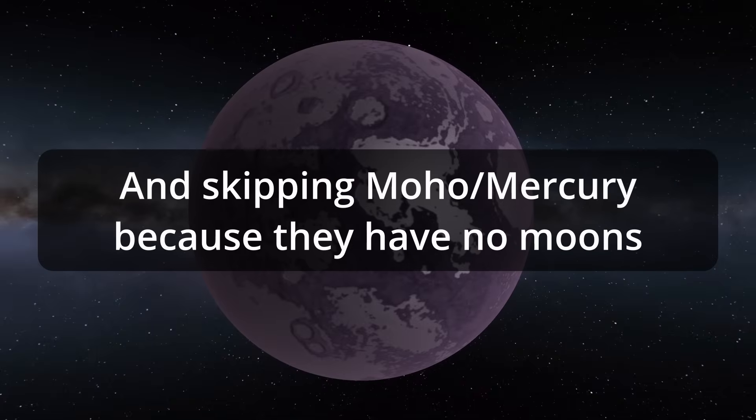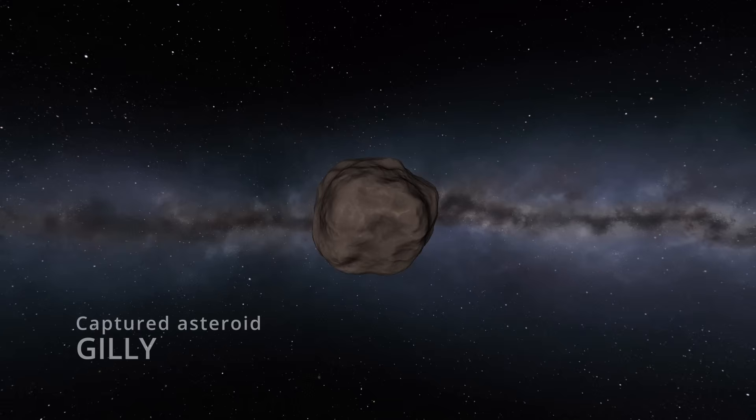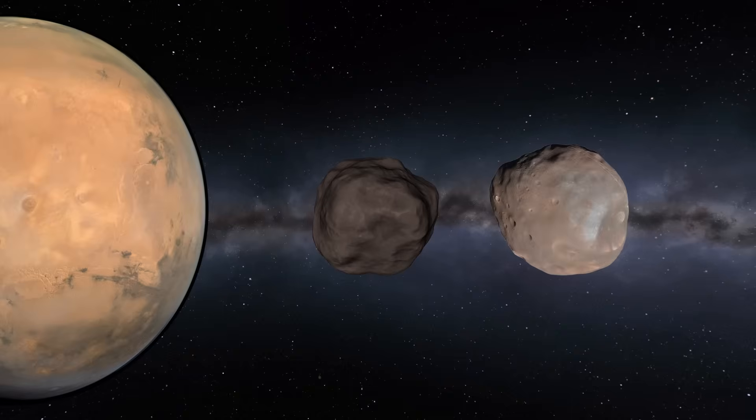Starting on the tamer end, Eve in KSP has a moon while Venus does not. This moon, Gili, is a captured asteroid reminiscent of either of Mars' moons, Phobos and Deimos.